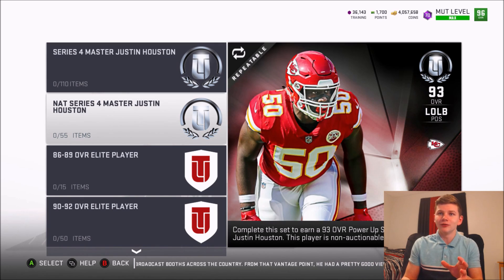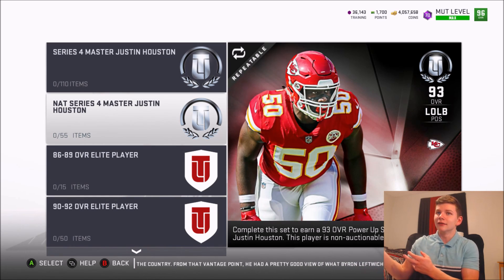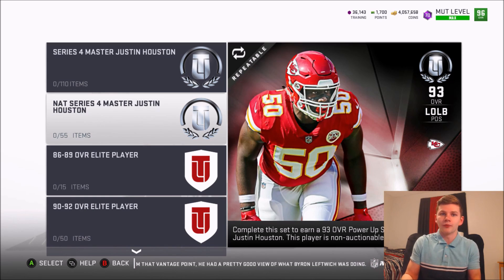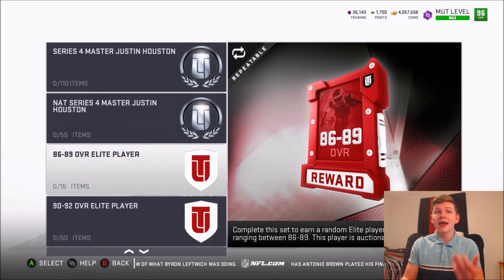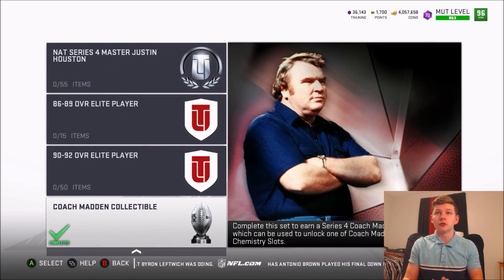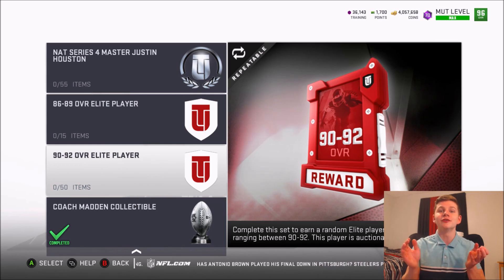If you want to pick up Justin Houston you can, but in my personal opinion he's not the best outside linebacker right now. With him already getting a limited time Team of the Week card, I really don't know if he'll get another upgrade the rest of the year. The elite player packs have too much risk — you could pull players not even worth the quick sell value — and the same goes for the 86 to 89 pack.